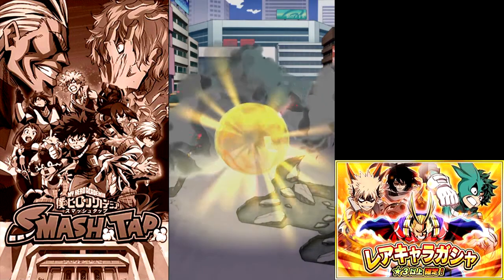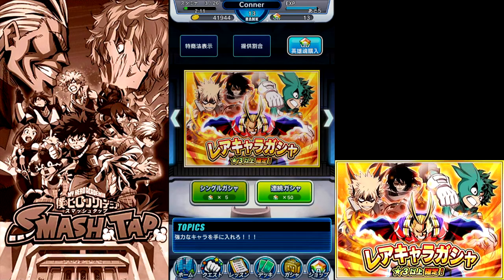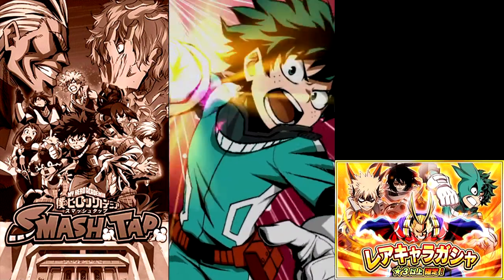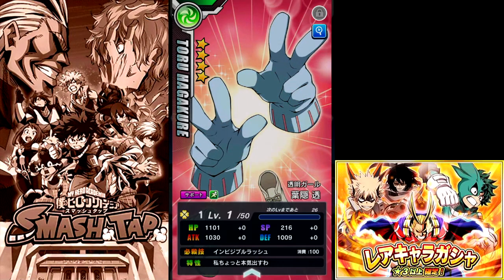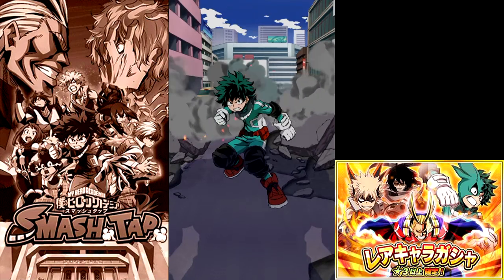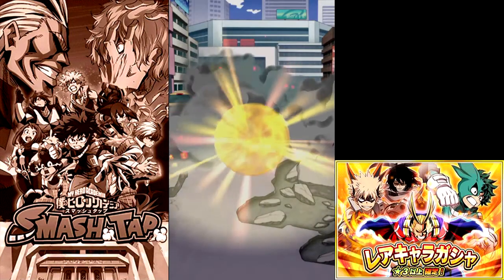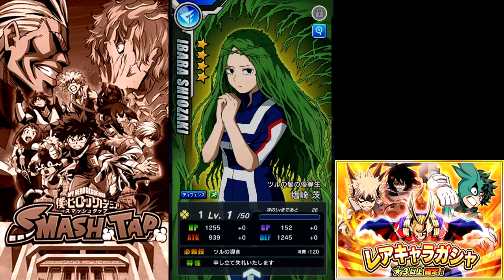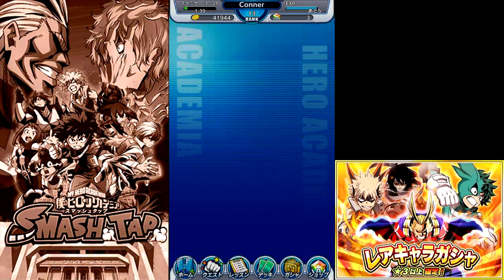We've had pretty good luck in this video honestly - it's been pretty solid. And we're going to get another Ochako card. Last two summons right here. It doesn't look like we're going to be finishing with a five star. Oh wait - we get a four star card and it's going to be a Toru. I'll definitely take that. Four star cards are better than three star cards to pull. And we will not be ending on a five star - we're going to get a four star card and it's going to be a Barra card.